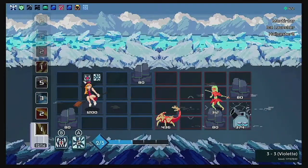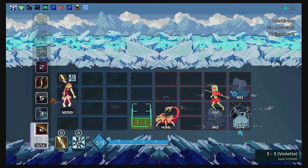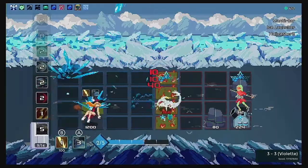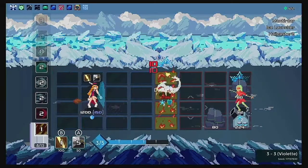Alright, onward. Four enemies — we got a little ice launcher, a scorpion, and a heliaster. I think these guys can inflict frost on me too.